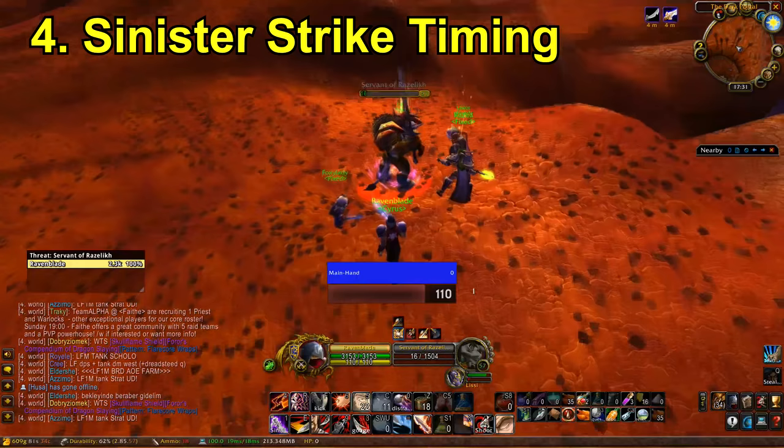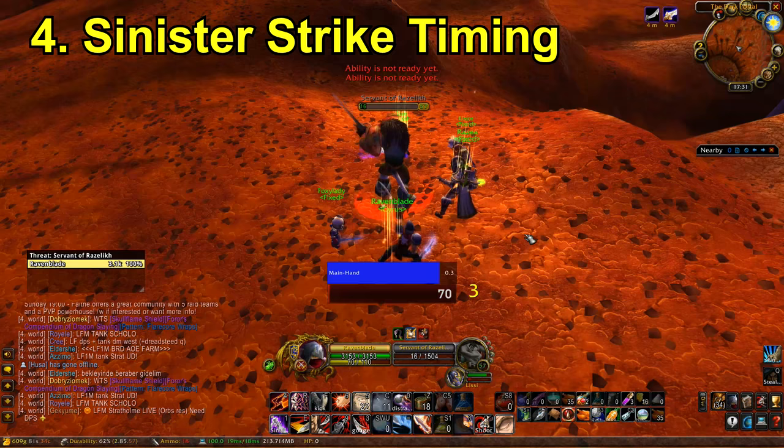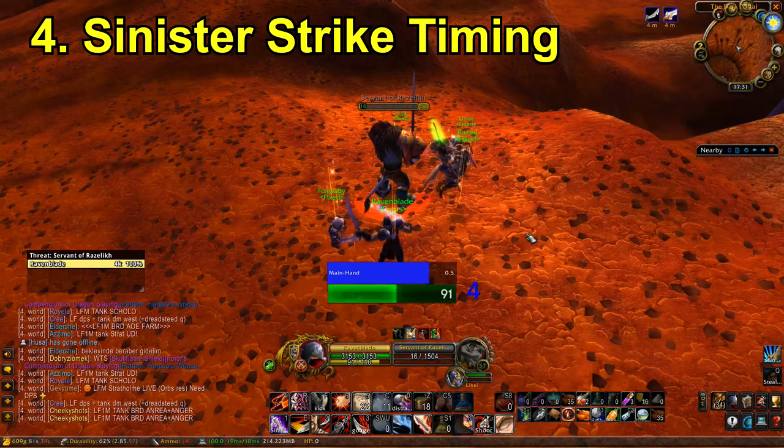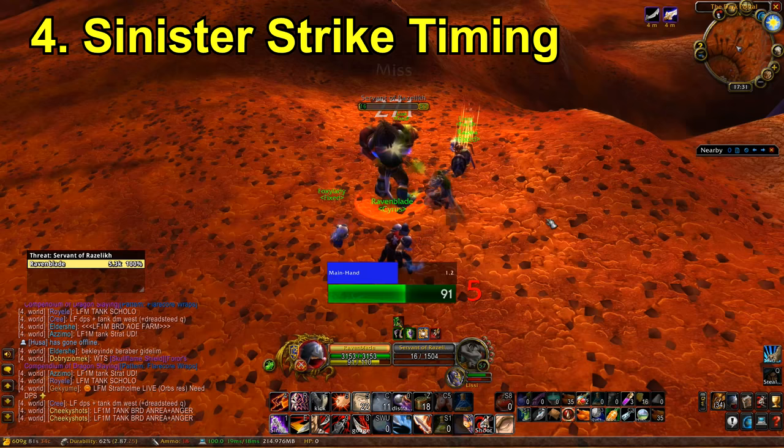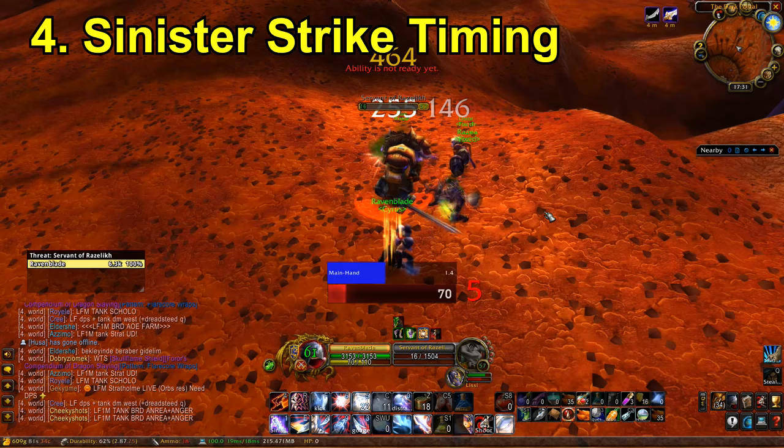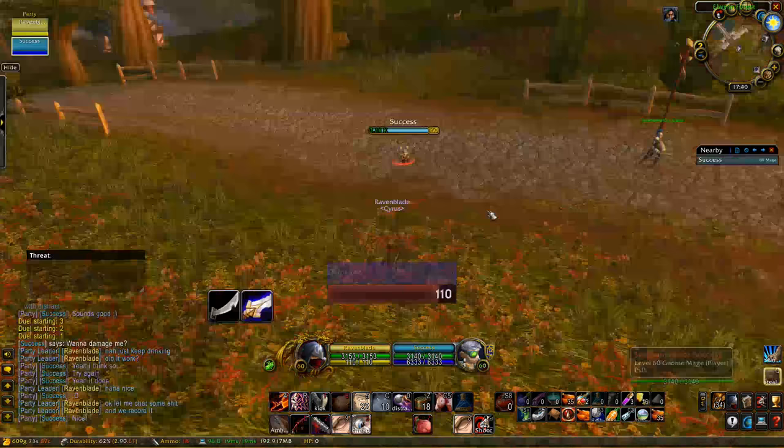The easy way to get around this is to obviously have a weapon swing timer — you can see the blue bar on my screen. Some people use Sinister Strike straight after a swing occurs, which is fair enough. What I like to do is use it just before the swing, because there's a little bit of delay from you pressing a button and latency connecting to the server. So I literally use it just before the blue bar is full — I spam it about three times just before the weapon is about to go full. I feel like this is the best way to optimize your DPS.